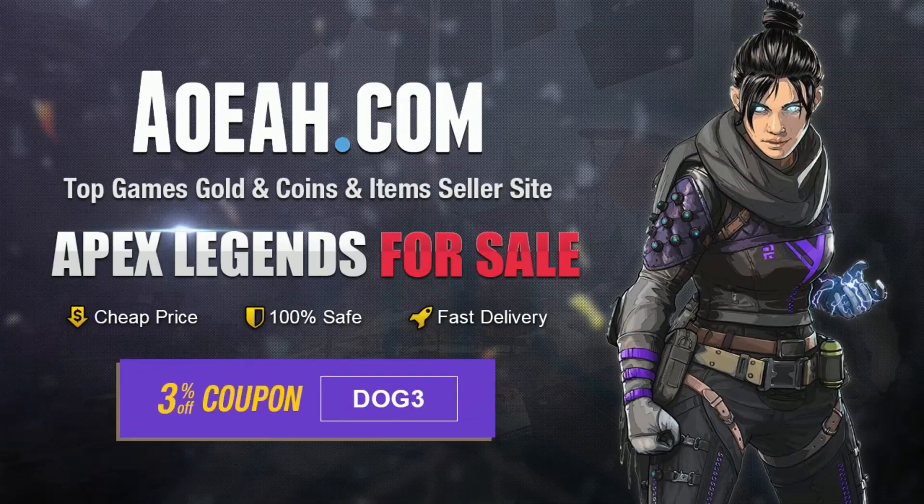Go to aoeah.com for your Apex coin needs, use code DOG3 to check out, drapes and off your purchase, link in the description.